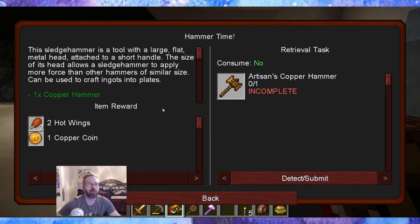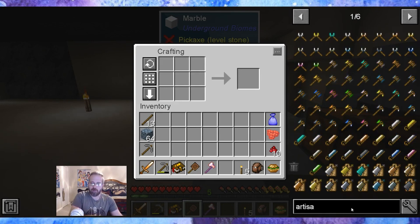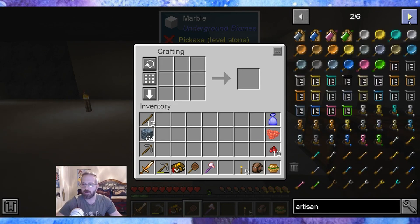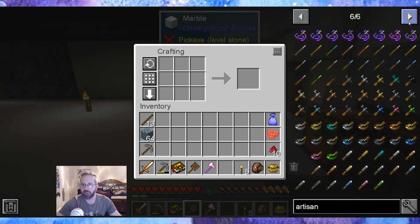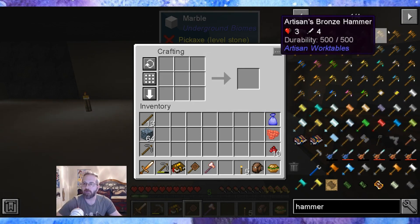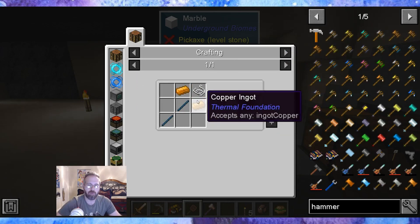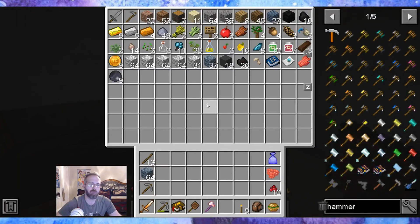The next one is hammer time. This sledgehammer is a tool with a large flat metal head attached to a short handle — the size of its head allows it to apply more force than other hammers. Can be used to craft ingots into plates. That is something worthwhile. Artisan copper hammer — we need two copper and some string. I don't think I picked up string yet. Bummer — I don't have string yet.